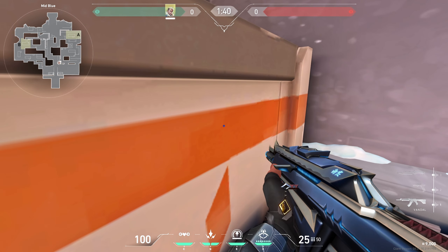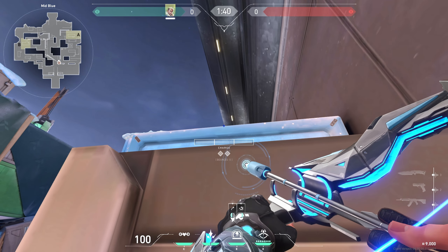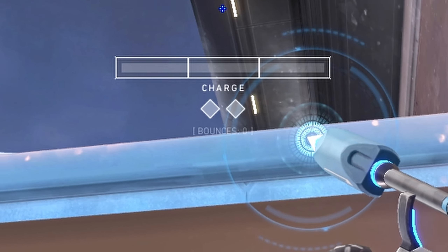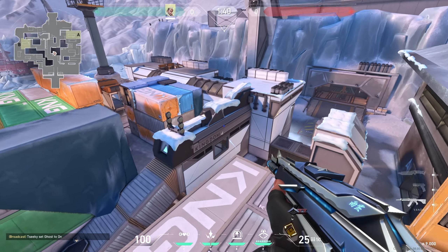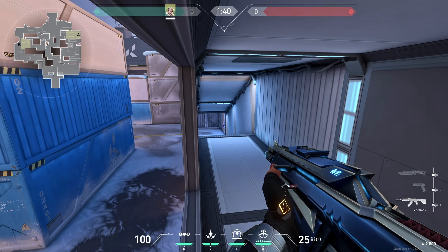Stock yourself to this box, put the letter C of the bounces text here, and do a full charge with 1 bounce. This arrow covers anyone in tube and some of middle.